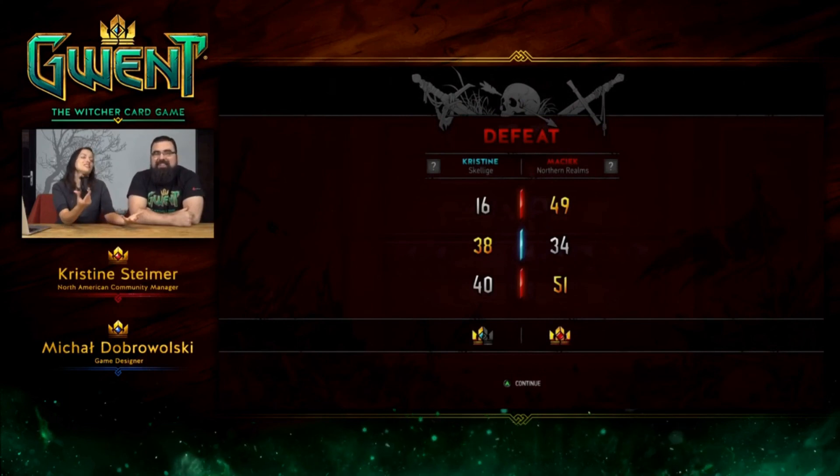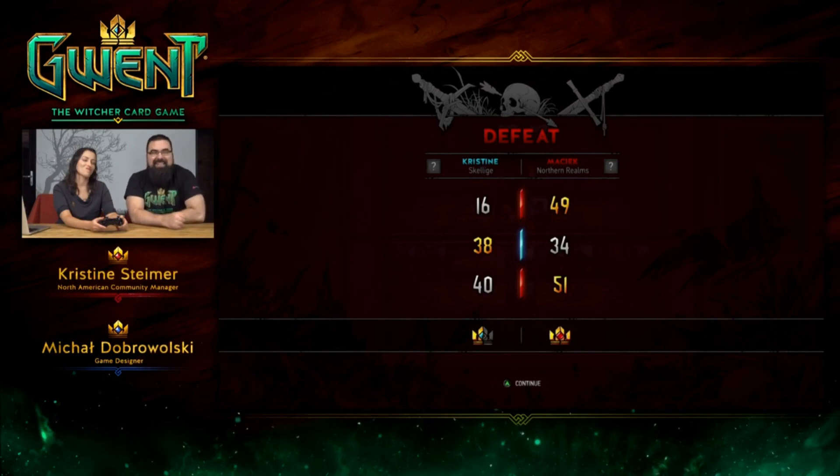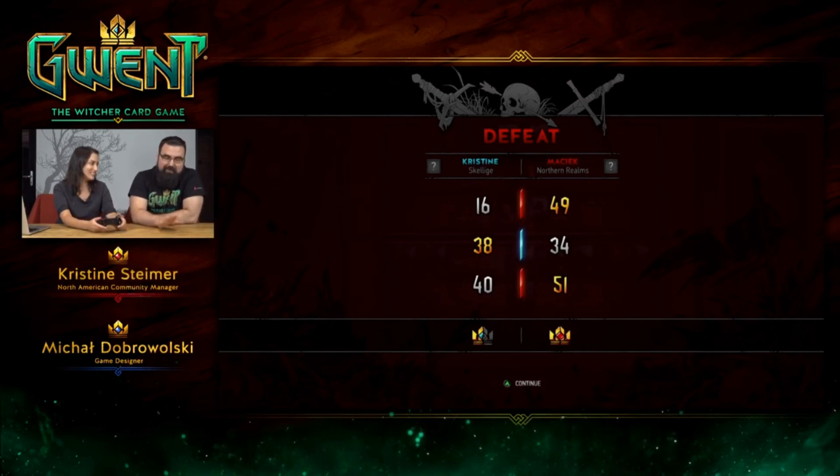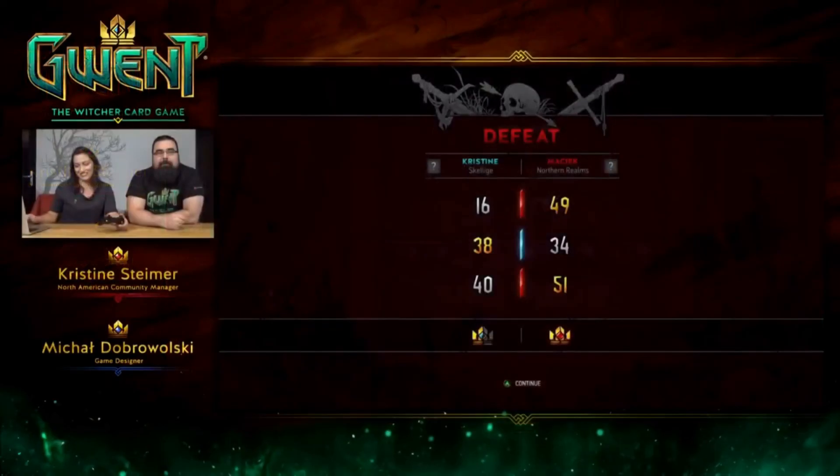We lost. He had Filipa. He was supposed to be playing weak decks. Filipa has a really strong card that sets everything on a row to one — this is how he destroyed our melee row, our Queen's Guards. Alright, Filipa. Good game.